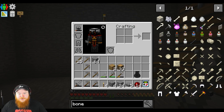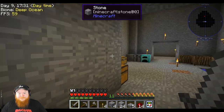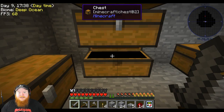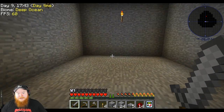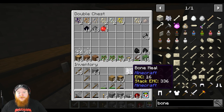Basically between episodes, I grabbed a bunch of dust. I opened this room up here and used all the cobble I got from there to make the dust. Then I got some bone meal, so we actually have bone meal now.